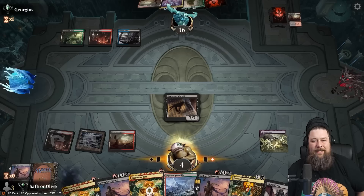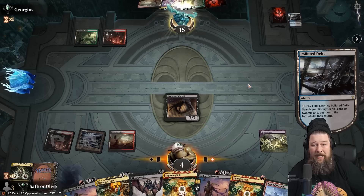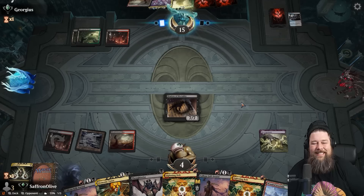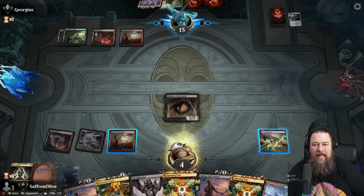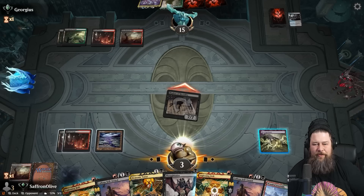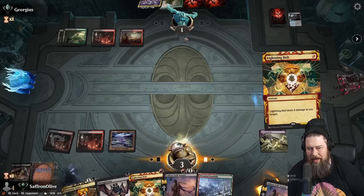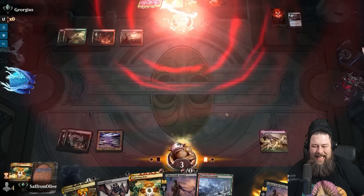We don't need four Callous Sellswords — unfortunately discarding them lets our opponent know about them. Basically, unless our opponent can kill us this turn with a bolt, we should be fine. We're at 4 but we've got to crack the fetch. Opponent passes — looks like we just stranded them with their bombs. No bolt. Go to combat, attack for 7. Part of what makes this deck so good is people don't expect the Callous Sellsword Fling — they don't think they're dead. Bolt your face — and that's game.